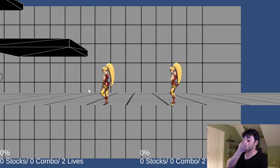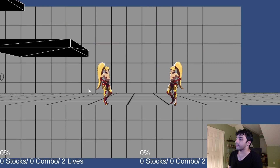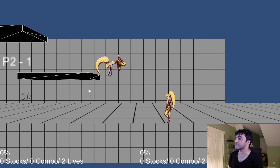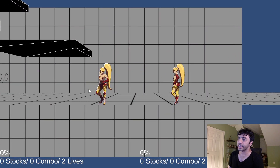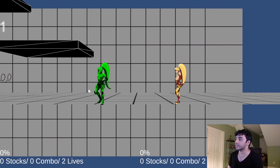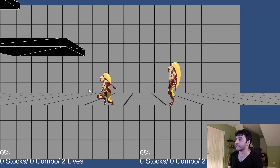Now that might seem incredibly harsh. However, some attacks have what's called an auto cancel window. That means that at some point during the attack, if you land, it will cancel for you. Typically, this is within the end lag of the attack. So if I'm all the way up here, obviously the attack ends before I hit the ground. But also if I short hop and do it immediately, I won't really take landing lag. But if I do that too early or too late, I'll take landing lag.